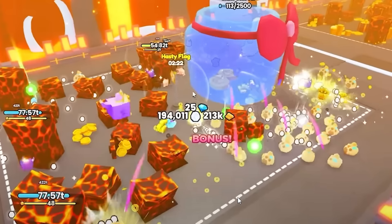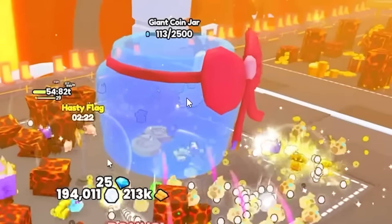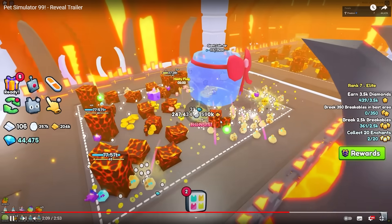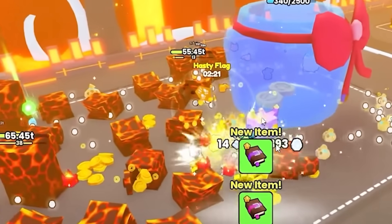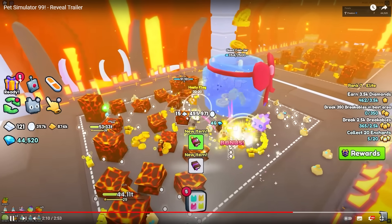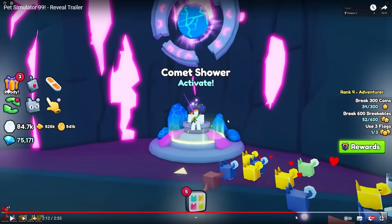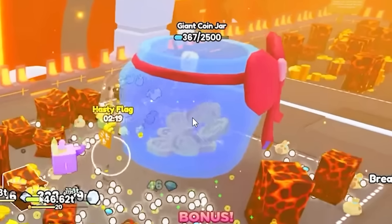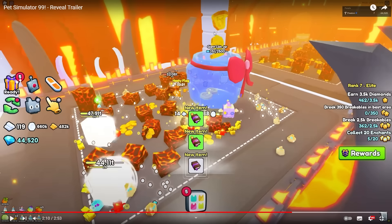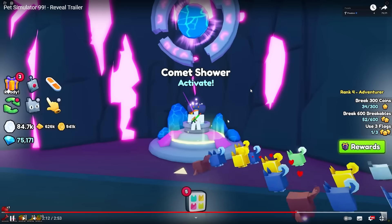We've jumped to a new area — some kind of lava world. I can't see any area numbers. There is a giant coin jar that has just landed in the middle of the box. He's got a hasty flag popped down — new items are popping up everywhere. Those coins — the coins are filling up in the jar. Let's play that back — look, it's filling up! That animation is sick, bro.